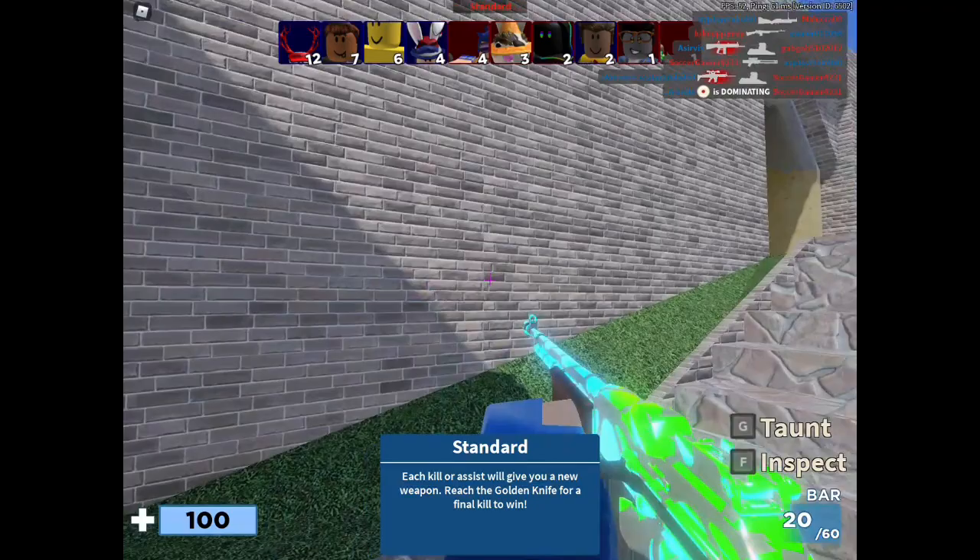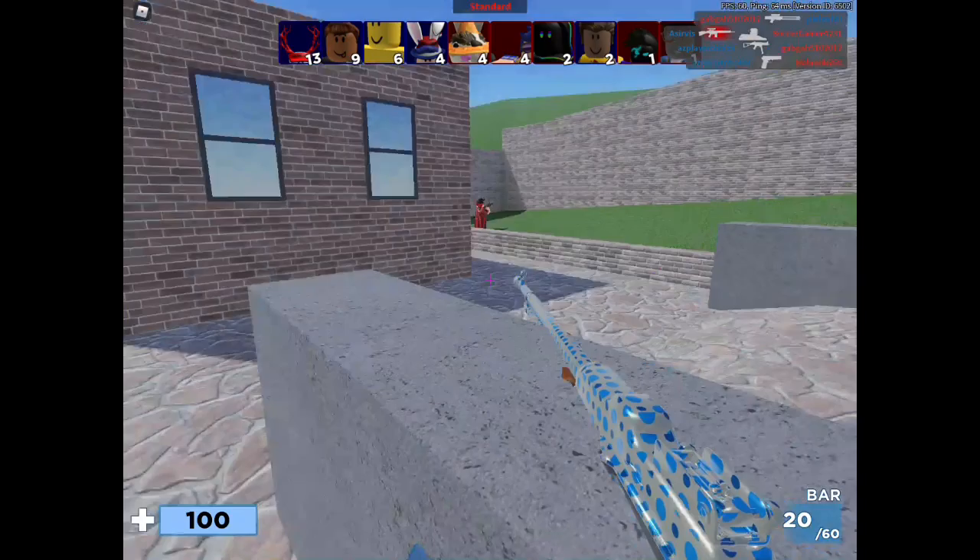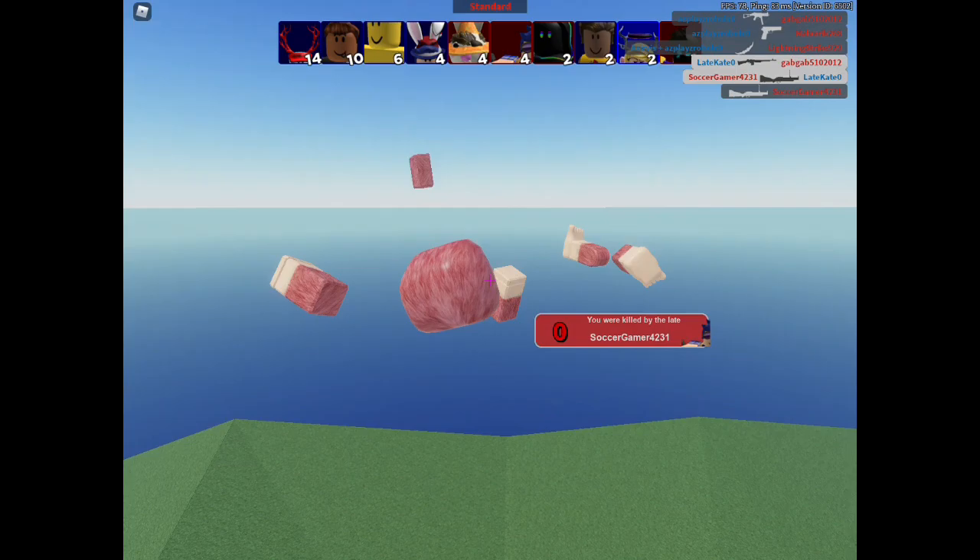One thing before I move on to the updates: if you don't know how to get the Rodent, you have to go to the volcano as an alpha — any creature as an alpha — and kill yourself in the volcano. You get a badge, and then you have to get 15k amber, and then you can get the Rodent.